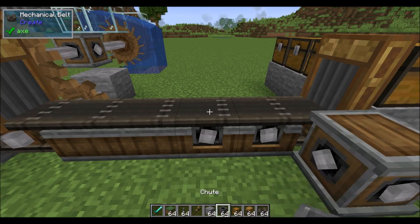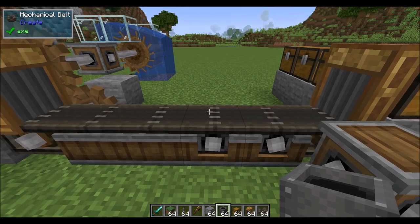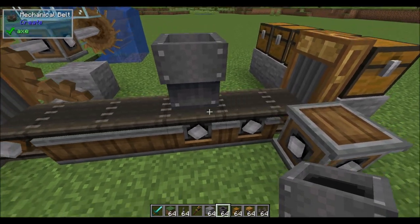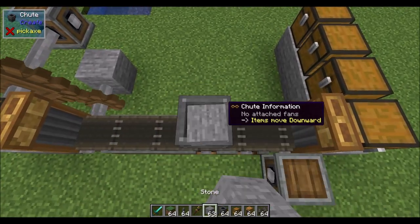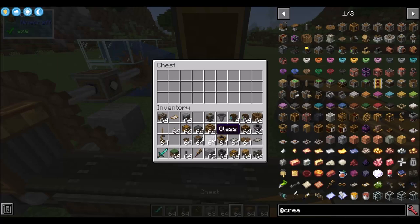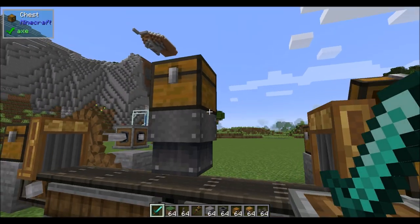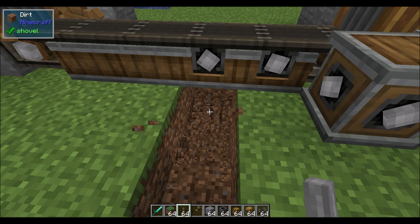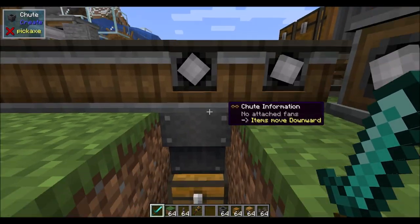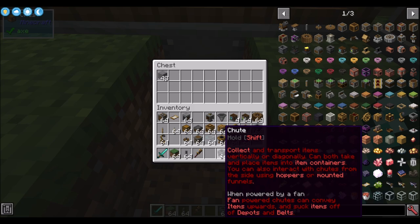Finally, there's the chute — a straightforward block that lets you put items onto or pull them off of belts vertically. Place a chute on top of a belt to drop items onto it from a chest above. It can also be used to pull items off of belts — place a chest below with a chute on top and items will get pulled off the belt and dropped into the chest. Chutes have a few other features when interacting with fans, which we'll cover in a future episode.